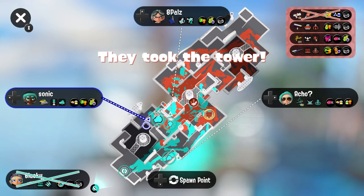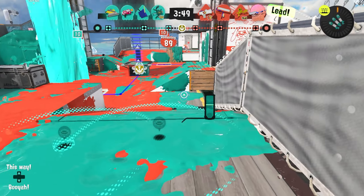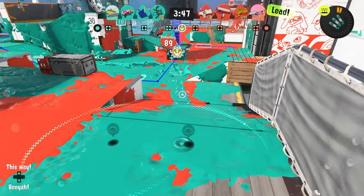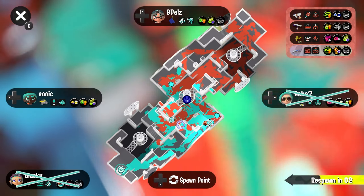I probably should have went off to the left. That Charger was definitely having a sight line there, so I didn't want to go in that direction. Let's not die to the E-liter — we're trying to move pretty quickly. That angle is a little awkward, and it's very important to have good angles with blasters or else you're not going to be able to take advantage of that blast radius. I was hoping my ink mine would stop him, but I guess not.